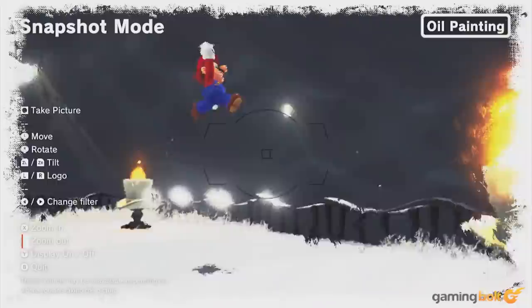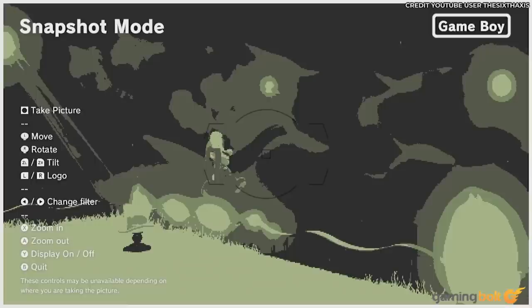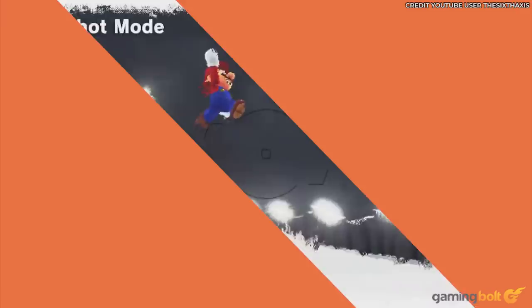Though not possessing the most feature-packed photo mode on this list, Super Mario Odyssey's solution is still fairly robust and easy to use. Dubbed snapshot mode, it's activated by pressing down on the D-pad, bringing everything to an immediate halt. From there, you can pan, zoom, and tilt the camera while selecting unique filters like NES, Game Boy, oil painting, and coin — which converts Mario's position and backdrop into a shiny gold coin.